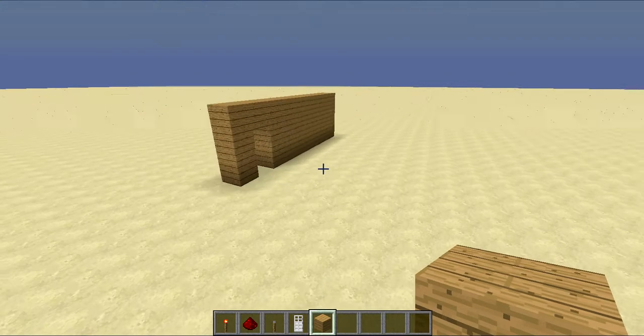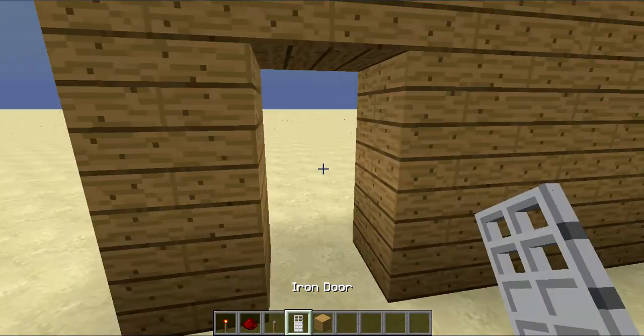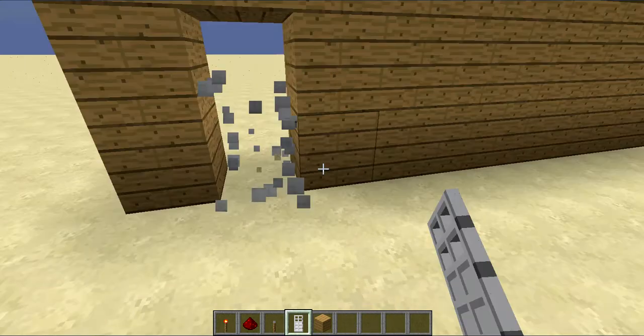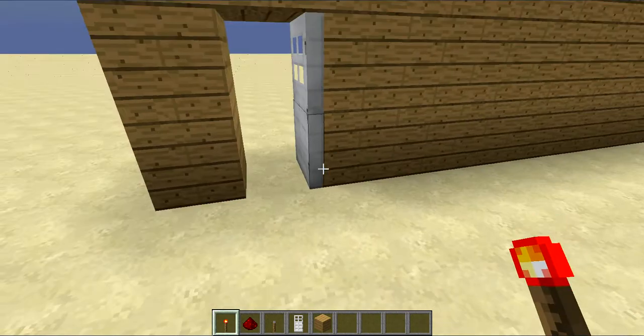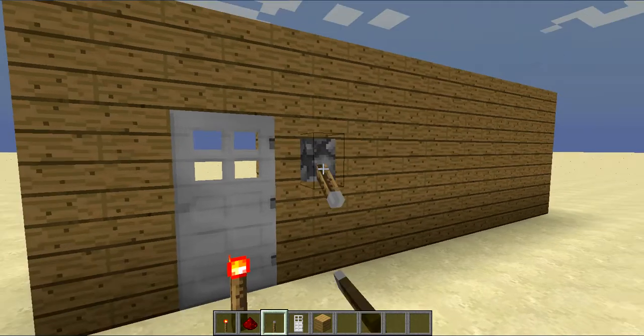Now I'm going to go over here. I've already created my wall — very simple wall. For your entrance, your main entrance, don't place the lever on your door right here. Come to the side to the right and place it on your door there. That way when it's powered, it'll close that way — trust me. When it is powered, you cannot open it from inside.